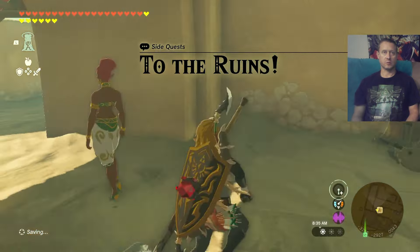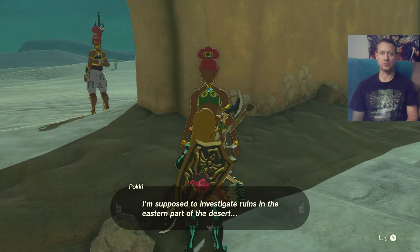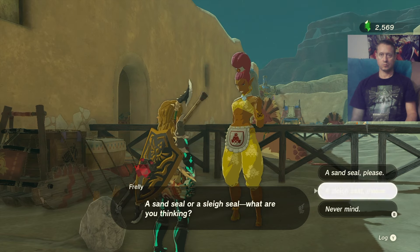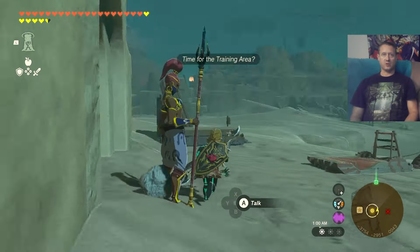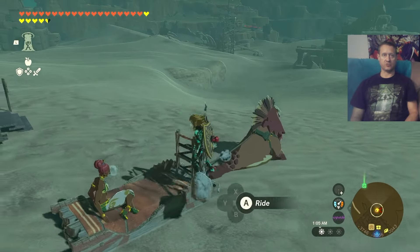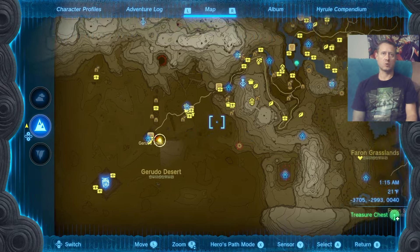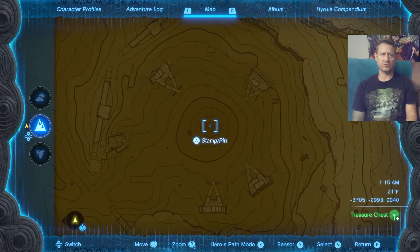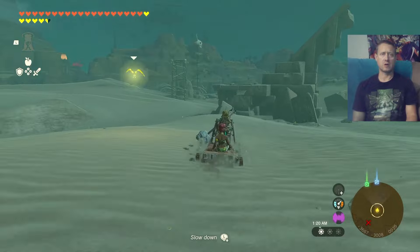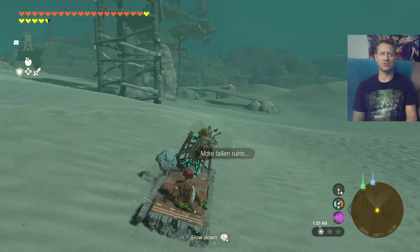There's another quest giver — make sure you talk to her about the ruins. The NPC will walk over to this spot; talk to her once more, and once you offer to give her a ride, you'll have to rent what they call a sleigh seal. Once you've got it, speak to her again to get her mounted onto the sleigh. The game isn't super clear about where to go — it's right here, and it'll start feeling like the sand seal race from the old game, just looking a lot different now.